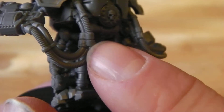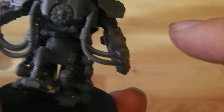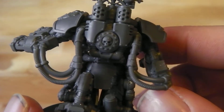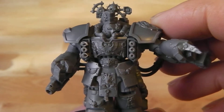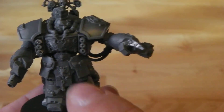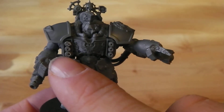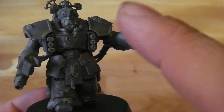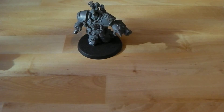A word on the pipes — some of them come in two bits so that you get the bends, and some do come as single pieces. I just can't get over how cool these things are. I went with the hurricane bolters in the chest, because I wanted to give it a bit more firepower, since the missiles you can put in there aren't twin-linked. So if the grav cannon doesn't fire, I have something else to back up with.